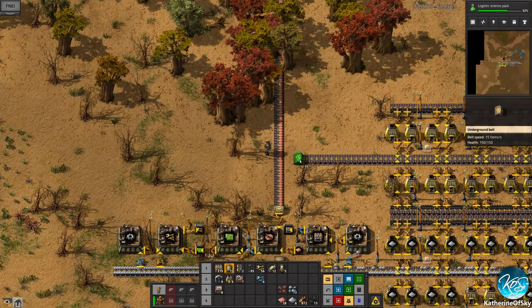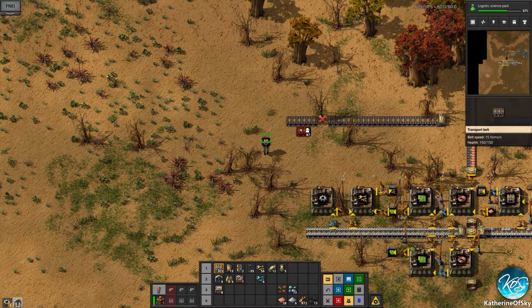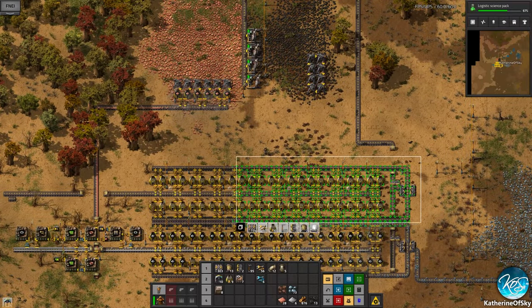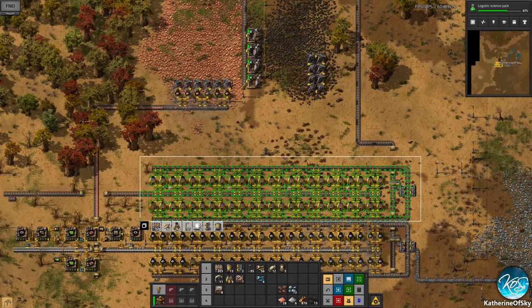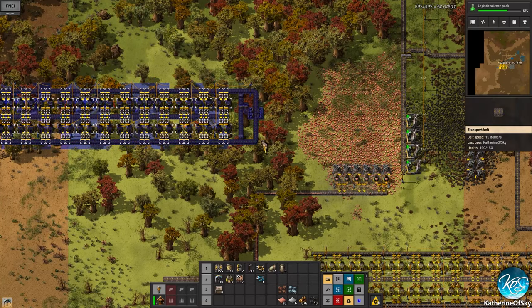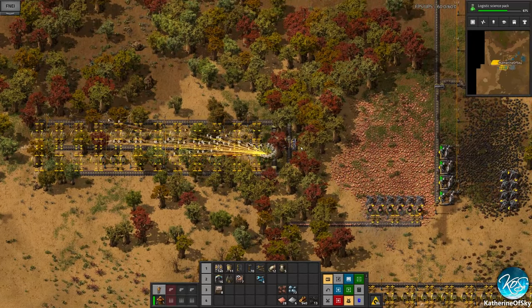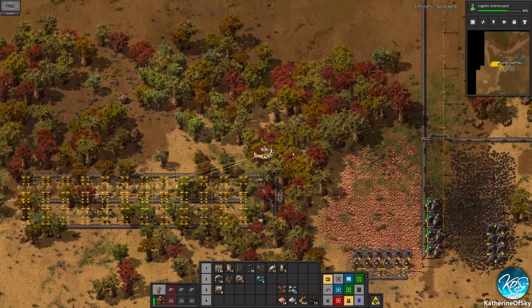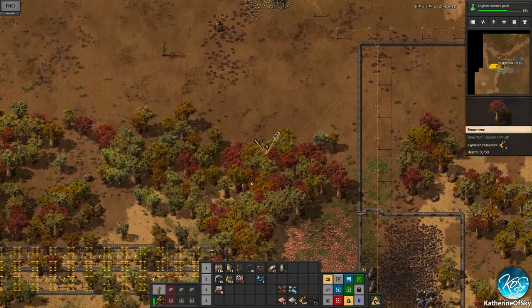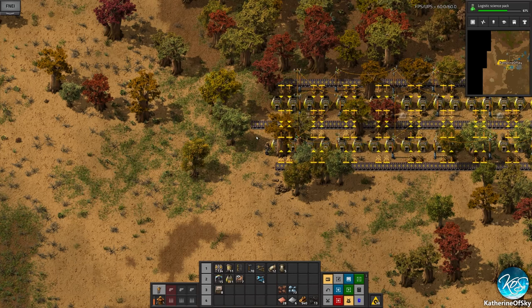One thing we want to start doing is actually building our bus. Let's get that going. I want to build the copper smelting operation first. If we stick to the rules here, the very first thing we need to do is make green circuits, and making green circuits requires a lot of copper and a lot of iron. So after we make a little bit of green circuits we're going to need an injection onto the bus literally as soon as we make them — that is not ideal.